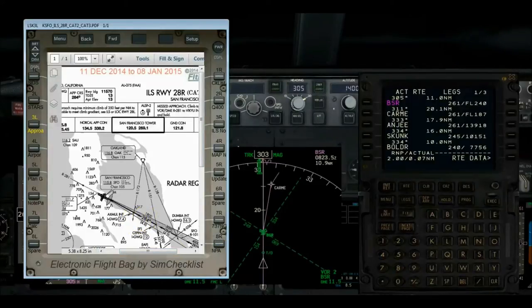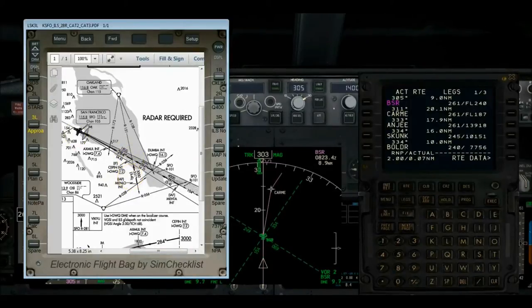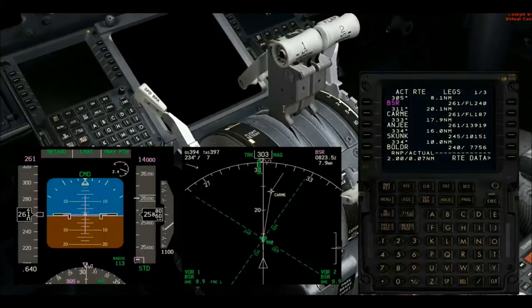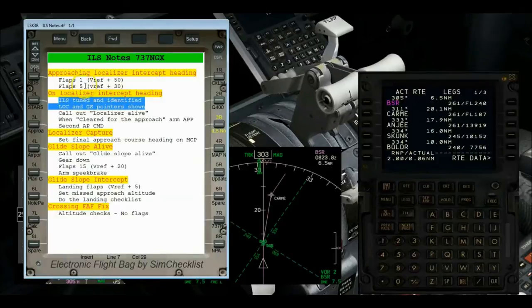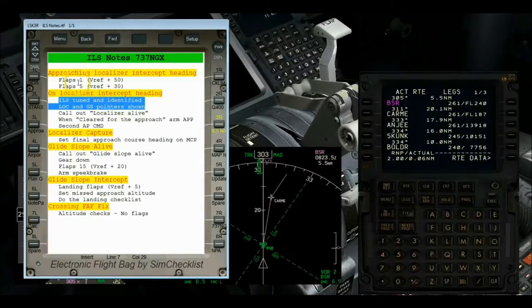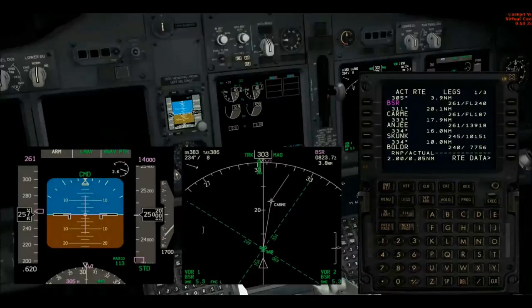We're just coming up on top of descent now. Menlo is where the STAR actually ends and Sippin is where it picks up for the instrument approach — that's only a 4.4 mile segment. Throttles coming back. Because it's such a short 4.4 mile segment, I'm going to tune and identify the nav radios out of sequence from Boeing standard since there's just not going to be enough time flying single-pilot IFR. I'll get some of this done before Menlo, ahead of flaps extension.